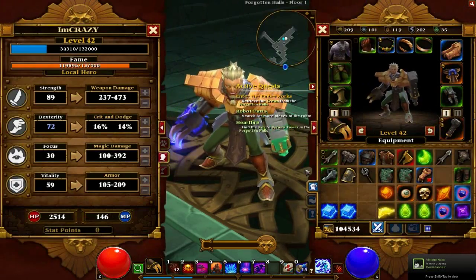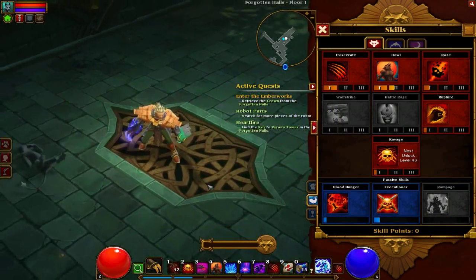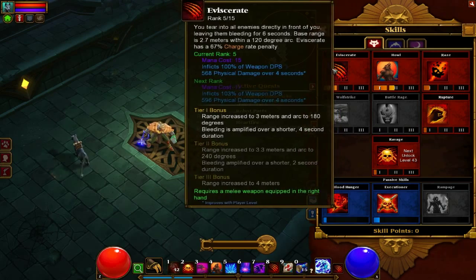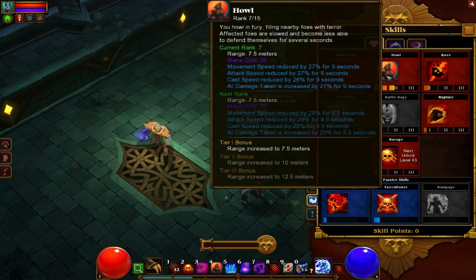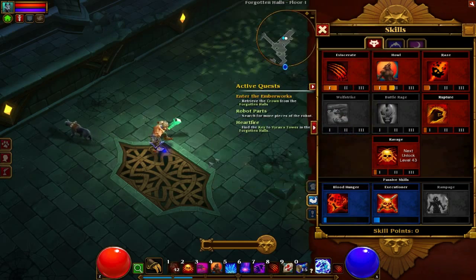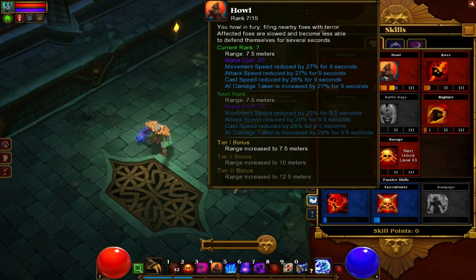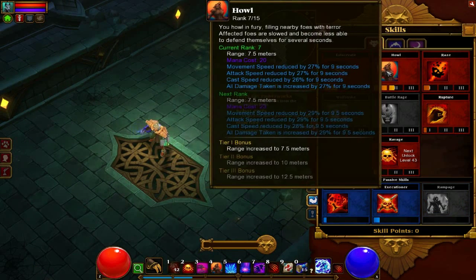When you start off, for the first 14 levels you want to get this skill up a few levels because it's kind of your main attack. This Howl I'm using even now, which scares people and slows everything about them. The more you level it up, the more it slows and for longer. In every situation you just want to use that straight away and then you take less damage, because their casting speed and attack speed is slow and they can't run away. So that is a must-have — keep that going all the way.